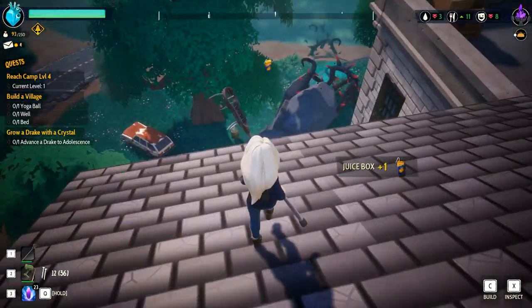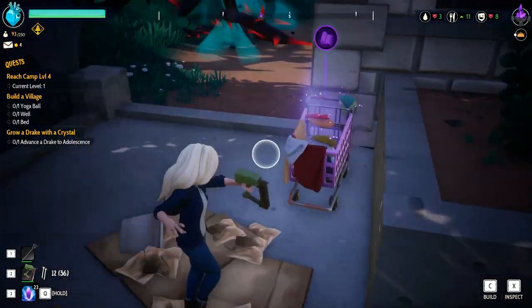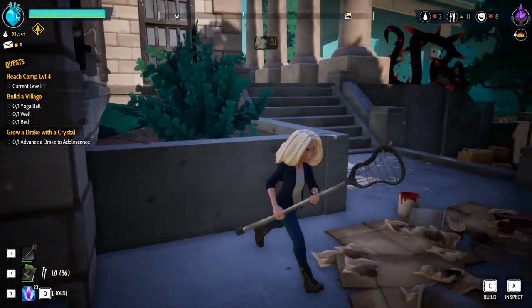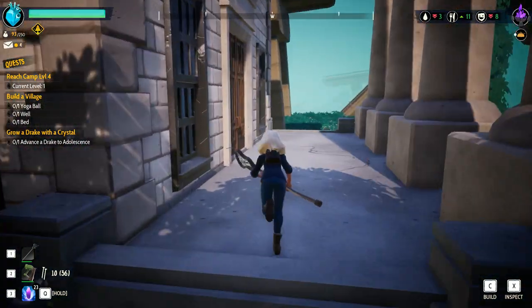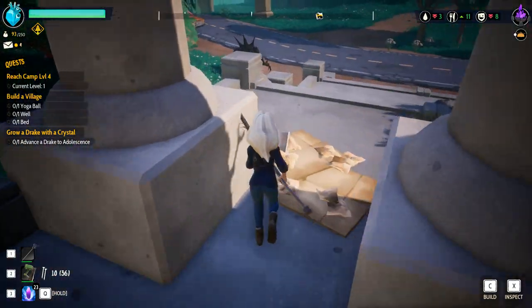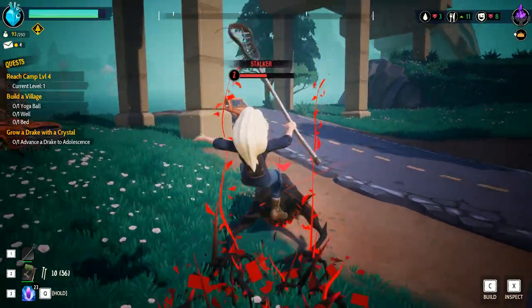What better way to start off the new year than by covering a game I had meant to cover near the end of last year? Today we're going to be talking about an indie game that kind of went under the radar by the name of Drake Hollow, which is a third-person sandbox structured game with certain third-person shooter and RPG mechanics infused.